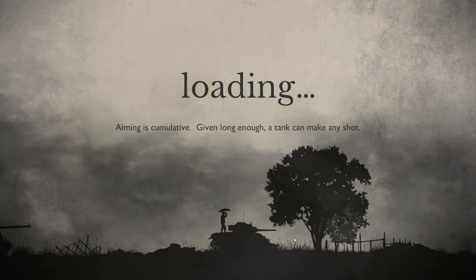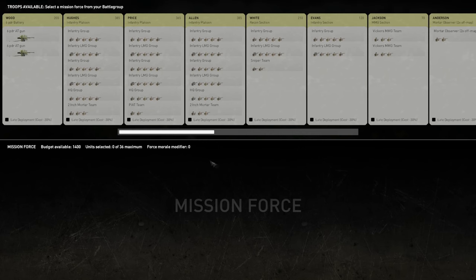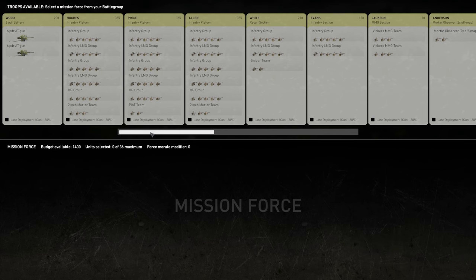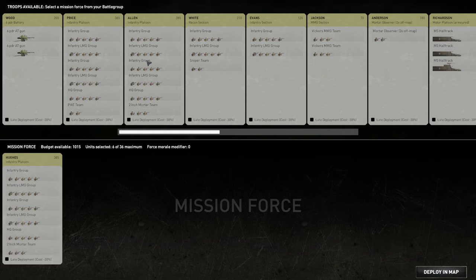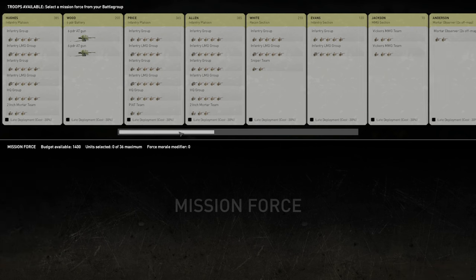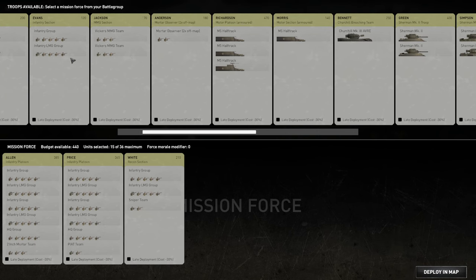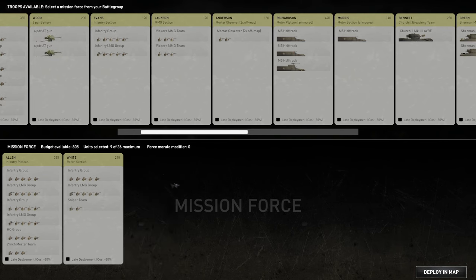Aiming is cumulative — given long enough, any tank can make any shot. That's like the basketball moniker: you miss all the shots you don't take. You have to choose the force you're going to bring to each mission. The budget available is 1400, and you can select up to 36 units. You can have a late deployment which reduces the cost of those units. We probably want a recon section and one infantry platoon — that chewed up most of the budget.